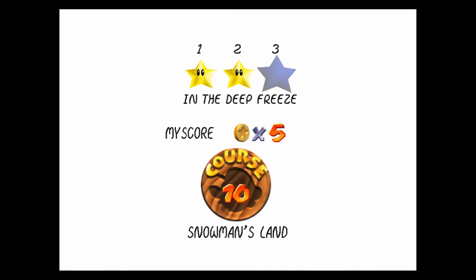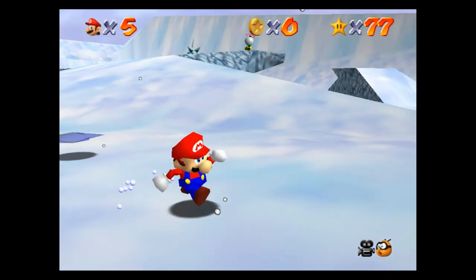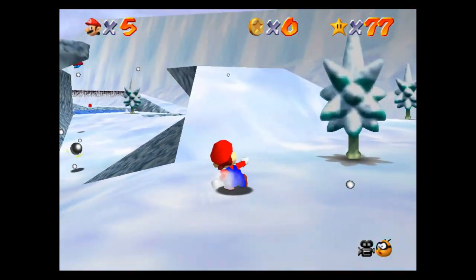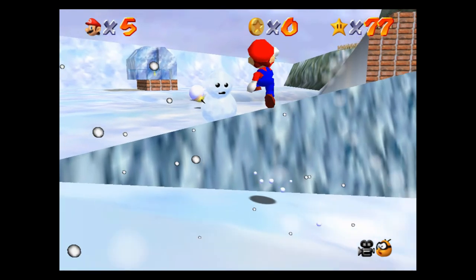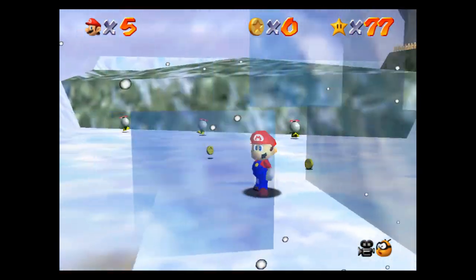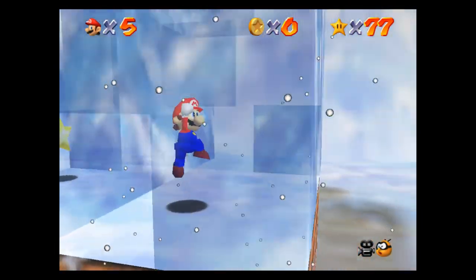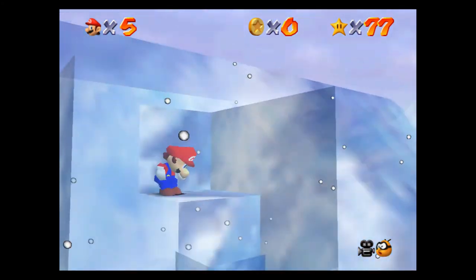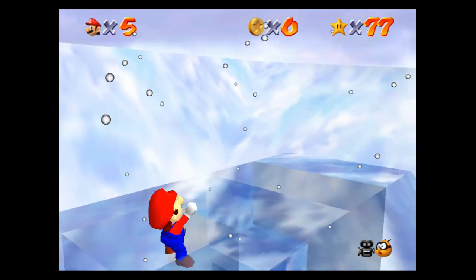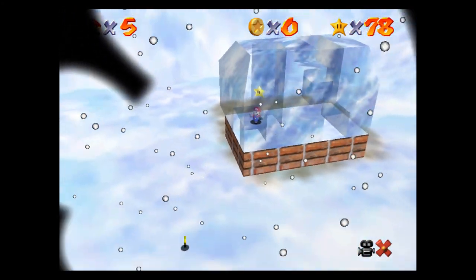Into the Deep Freeze — okay, this one's not too bad. There's a big gigantic ice block-looking thing right behind me. I just have to remember how to get in. I think if I can do a backflip, jump up, I should be able to jump right back down in. There we go — that's a really easy star to get.